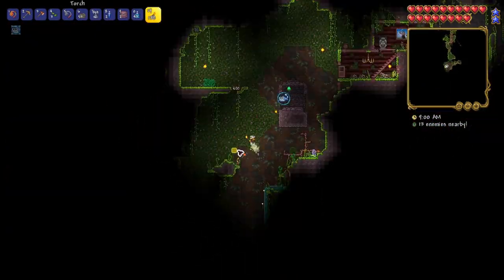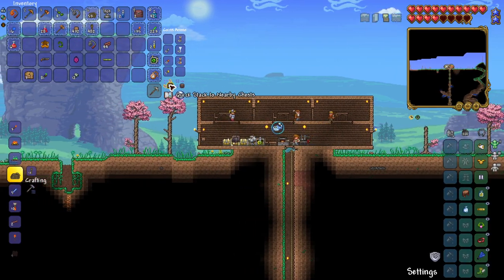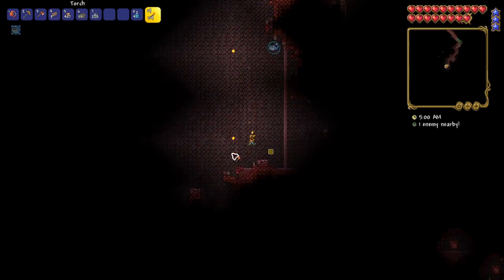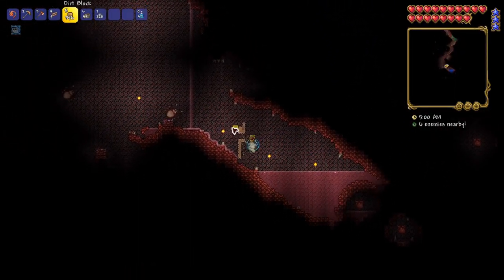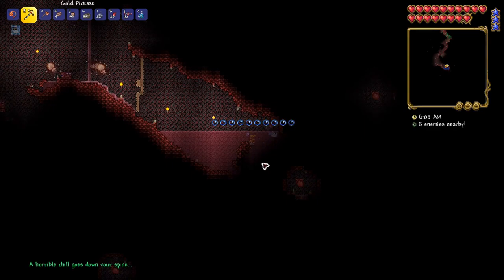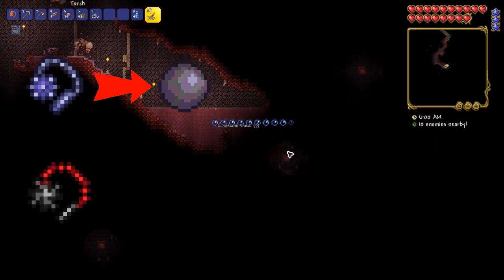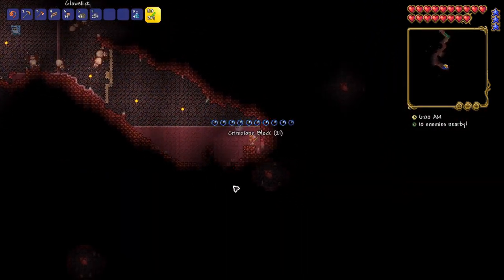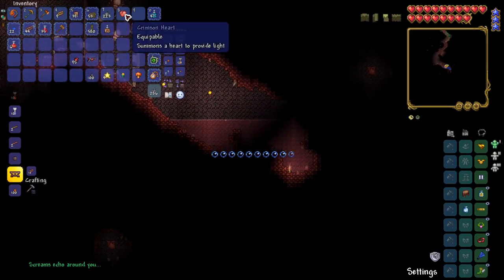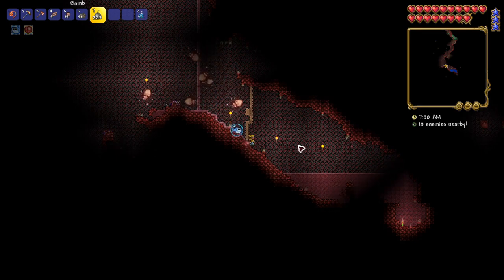Feeling proud of my jungle expedition, I warped back home and sorted my chests. Sadly, a boomstick I found is useless to me in this playthrough, so I sold it for money. Before taking on my first boss as a melee class, I wanted to try my luck with the Crimson Hearts to get an upgrade for my flaming mace, because the ball o' hurt drops from shadow orbs, so I thought the meatball would drop from Crimson Hearts. But after reading the wiki, I found out the meatball must be crafted instead — so the whole ordeal in the Crimson Biome was completely pointless.